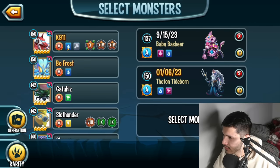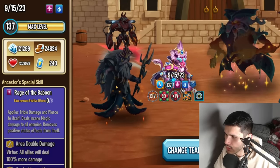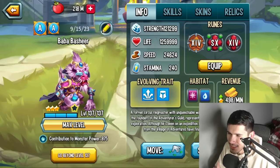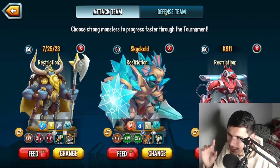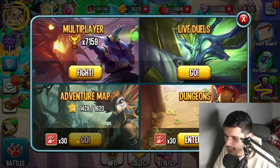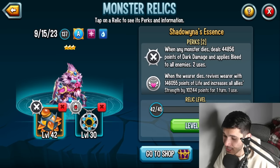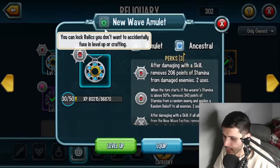I'd make this monster take the second turn — probably run two speed and one team speed so it's as close as possible to the third turn monster. The player is running Shadow Sn and New Wave Amulet, which is a really good relic combo. New Wave Amulet is especially nice because of the stamina drain synergy.